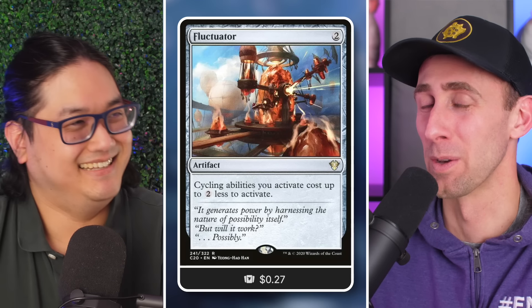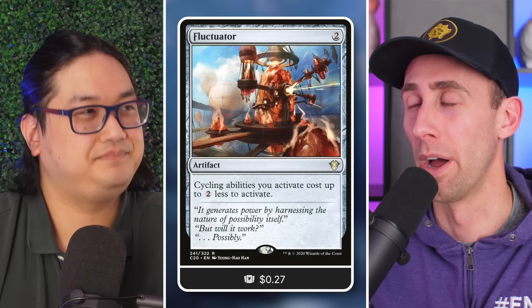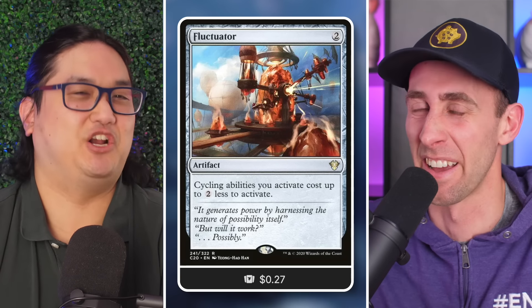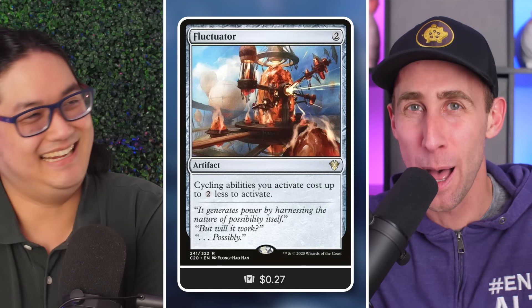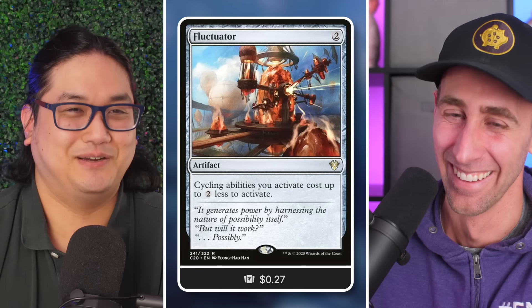We both tend to like things that reduce the cost of artifacts or cycling down because then it's just free — not 'at least pay one', but zero. We're not paying anything. Synergy wizard, take us back to Amonkhet, yes please!